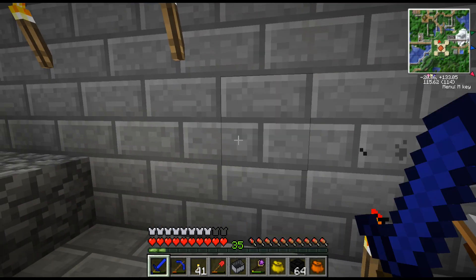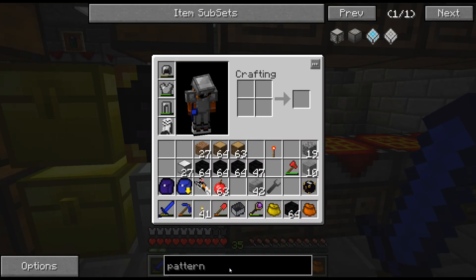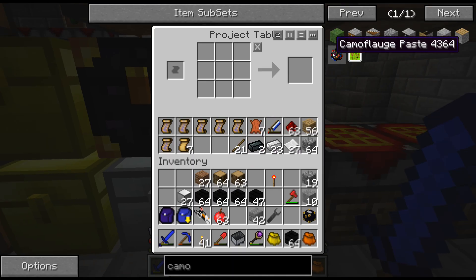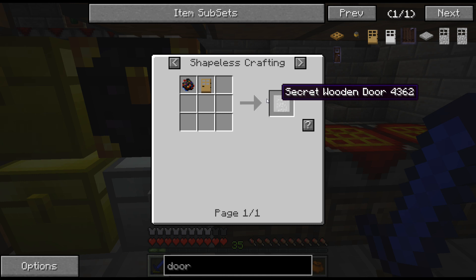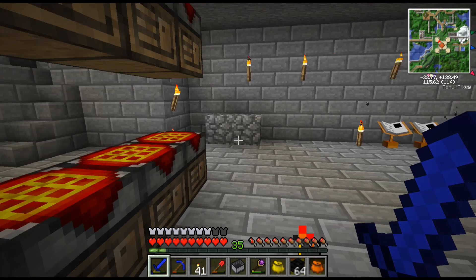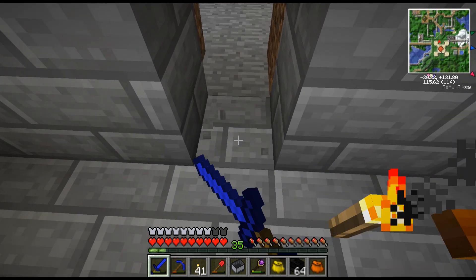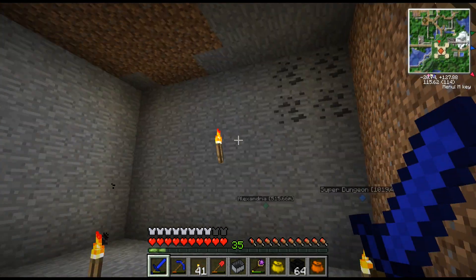Did you just see that — camouflage doors! The way I did this is I just made a door and then added camouflage. If you put camo in there you can see the recipe — it's pretty simple: a couple of ink sacks, some different dyes, and a piece of dirt makes nine of them. Then you put that with a door — wooden door plus camouflage equals a secret door. It basically duplicates whatever block it's on top of, so that's kind of neat. Secret server room!